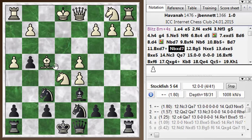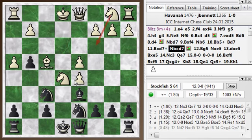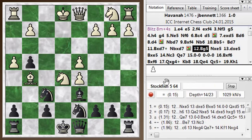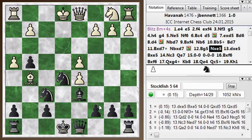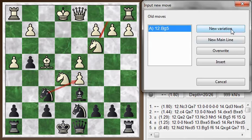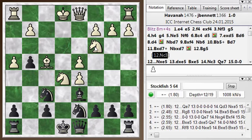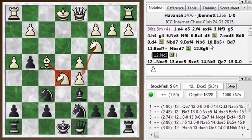Then he played bishop to g5, pinning my knight, which is logical. But the way to keep the edge, apparently, is knight to c3 — defending the d-pawn, which is loose. So he defends it this way by pinning my knight. But now I can grab this knight. There were kind of two things going on. Is knight c3 so wonderful? After knight c3, this knight is defending the pawn and the bishop is still defending this knight, so everything is held together. After bishop g5, it meets one threat but then leaves the knight underprotected. So I grab the knight.